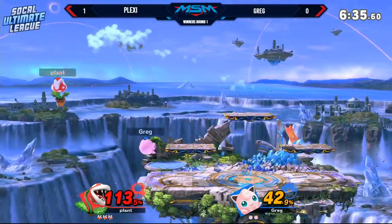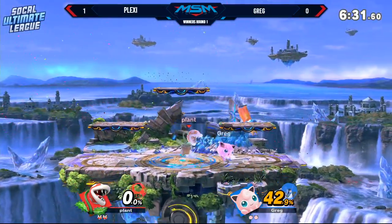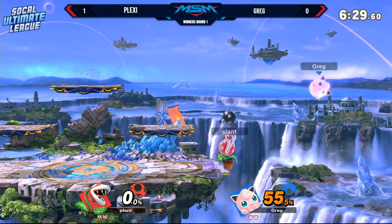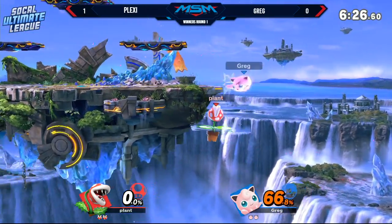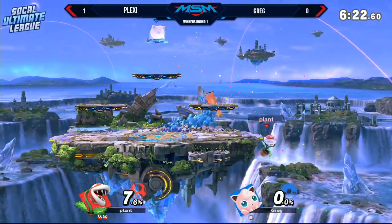Yeah, it really is. Okay, there it is. He finally got the sweet spot aerial edgeguard. He might have meant to go for the down B for the super armor properties. That's true, I didn't think about that. Ooh, no tech. That was good. That was really good.